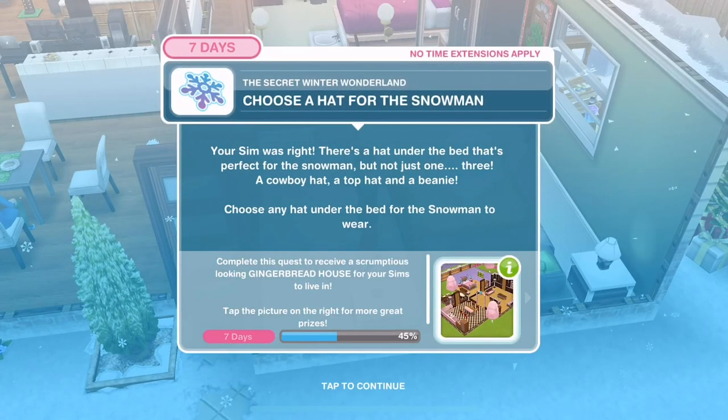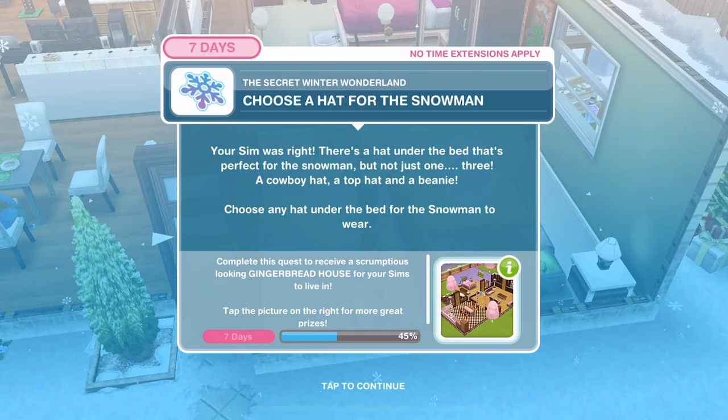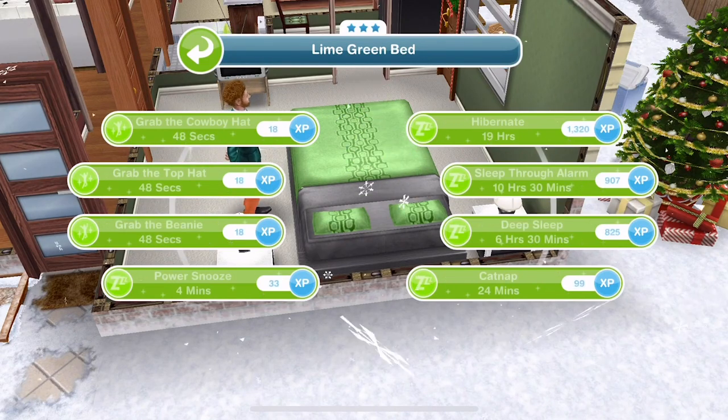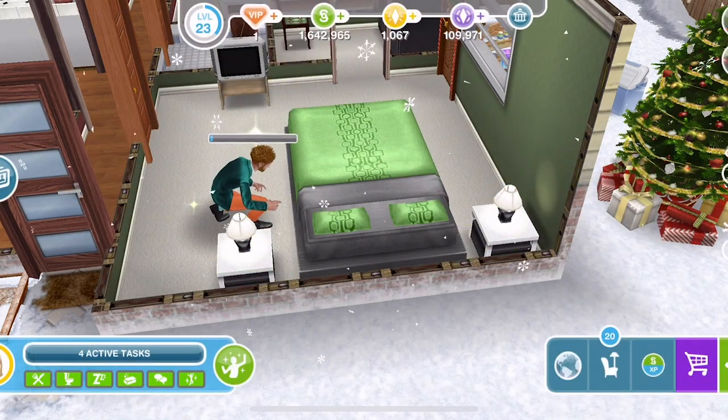Choose a hat for the snowman. Your Sim was right - there's a hat under the bed, but not just one, there's three: a cowboy hat, a top hat, and a beanie. You can choose which one. Should we go beanie? Let's go beanie - 45 seconds. Done.